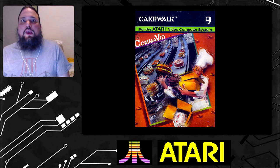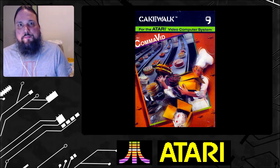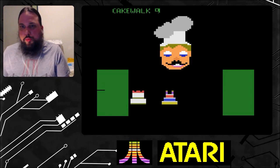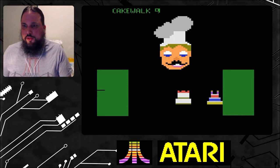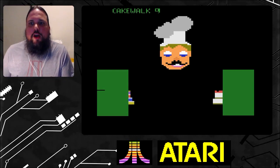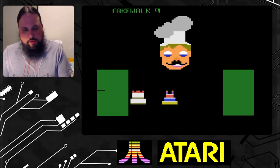Let's get into trying this game out. I know I'm not going to do well because I tried it already and it's not easy. This is Cakewalk for the Atari 2600. Okay, there we go — nice opening screen, I have to admit. You've got that chef guy there, a nice little drawing of a chef. It says Cakewalk. I think that's like their little logo symbol — it looks like a 9, but I don't think it is. So let's get started.